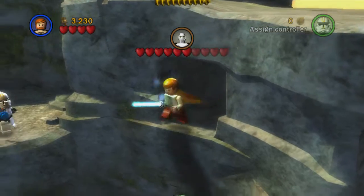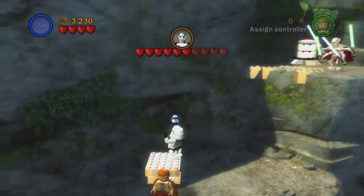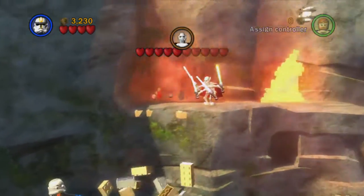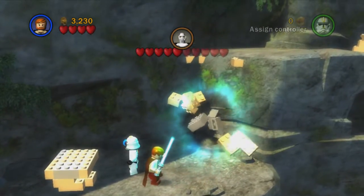Next we're going to destroy this — there we go. We jump up in there for mini kit number four and head back across. Commander Cody shoots that out — we didn't need to force it after all, but we will need the force in a second to get up here.